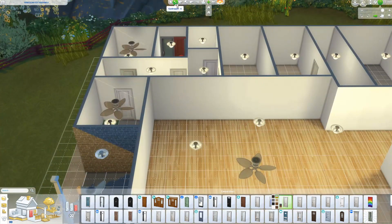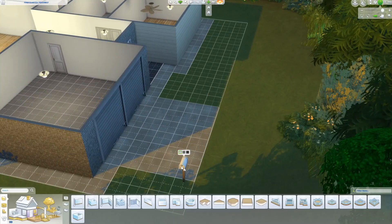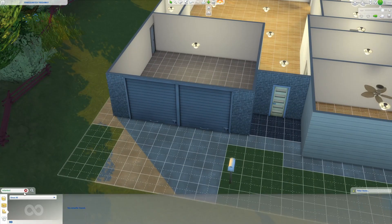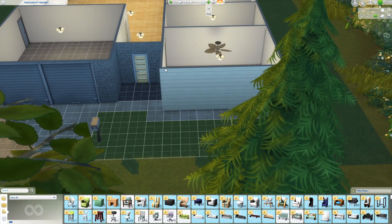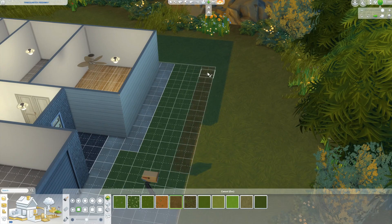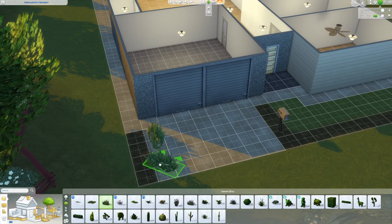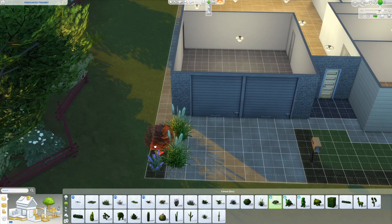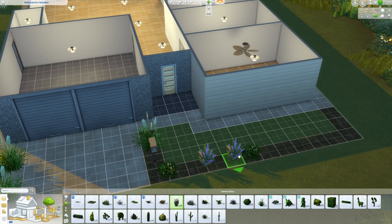Now I'm getting started on the landscaping. Our letterbox is from Bunnings, which is like a hardware store in Australia — famous for the sausage sizzles. It's just a timber one with a hole in it basically. At the edging of our front yard we have garden beds, so I'm just marking them out. Now I'm putting in some plants that are most similar to the ones we have in our yard. Our yard faces the sun 100% of the time throughout the day, so we have drought-friendly plants.